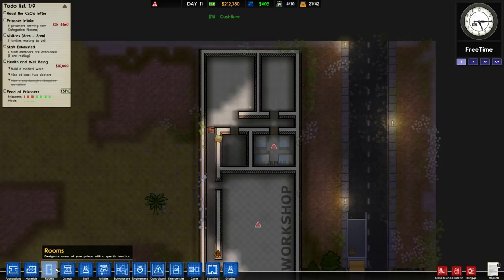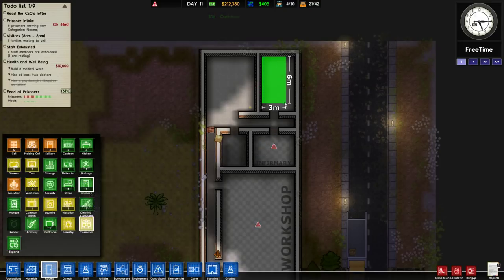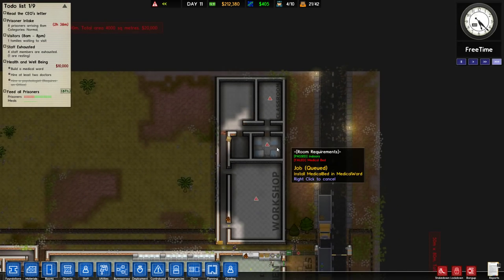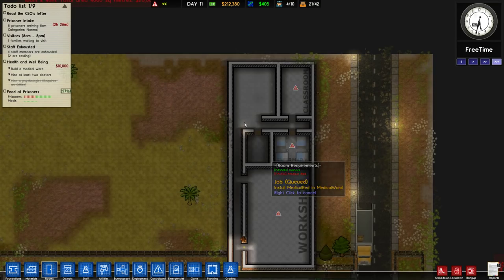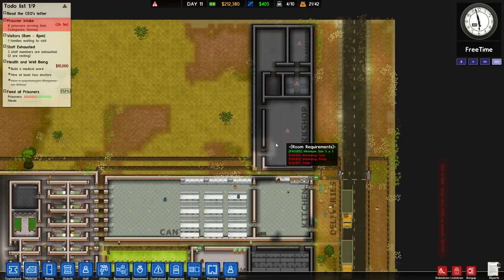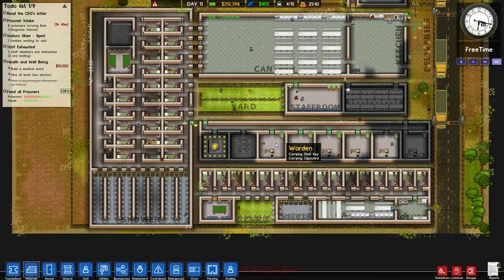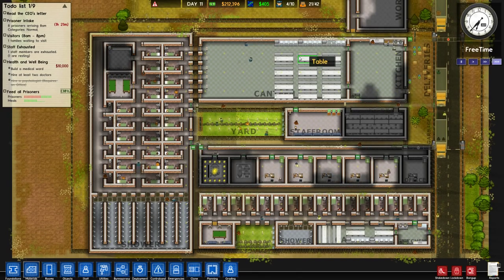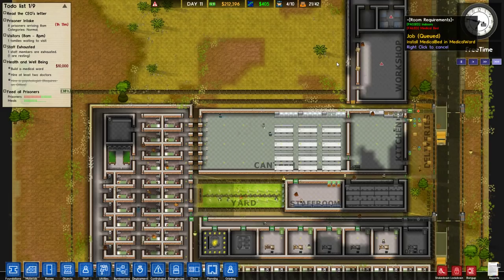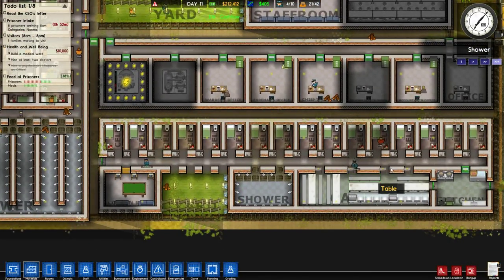So we have laundry and classrooms — this one's going to be a classroom here. We'll get this all decked out in the next episode. It is big enough, thankfully — just barely. Are those walls coming? Yeah. I hope that laundry is big enough. New prisoners arriving in two hours or so, and that's when we will end this episode, I think. But I'm very impressed with the way this went down — setting up the infrastructure like this right off the bat I think was a good idea. I'm hoping that our split prison ends up working out nicely for us.